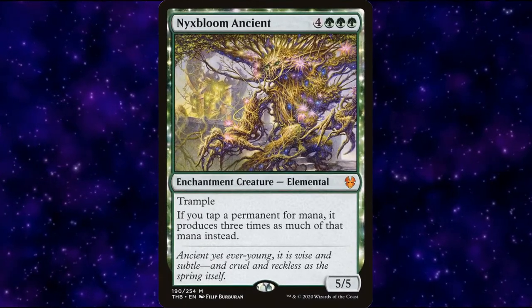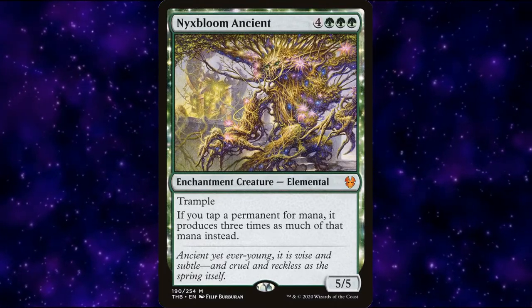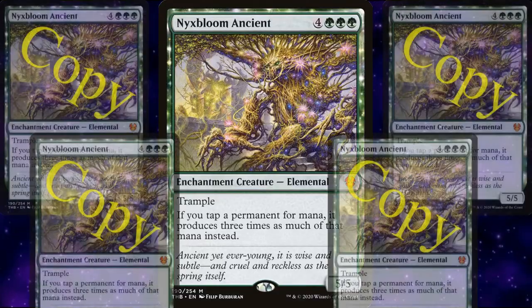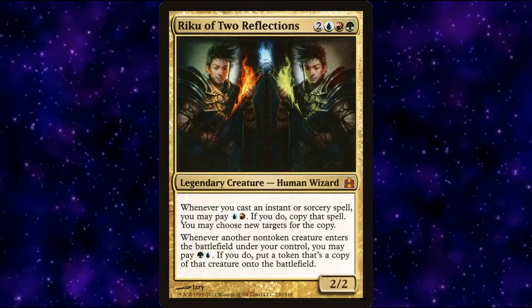I want exponential growth. So what could be better than tripling your mana? What if my Forest tapped for 243 mana because I have 5 Nyxbloom Ancients on board? And so I started building a Riku Copy Deck.